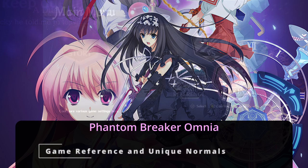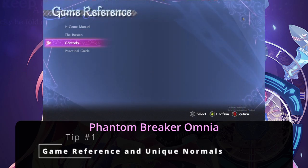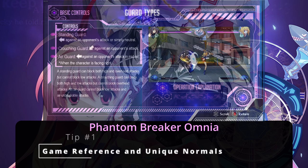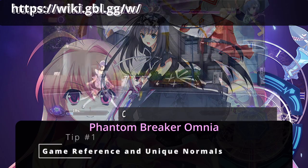Tip number one: Game Reference. Make a point to visit the game reference so you know all available tools. Something that the in-game reference doesn't tell you is that there are additional unique normals only for certain characters.